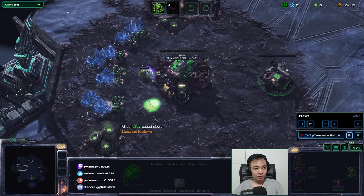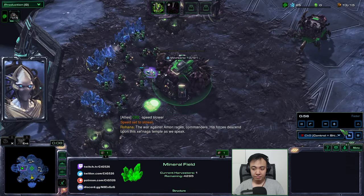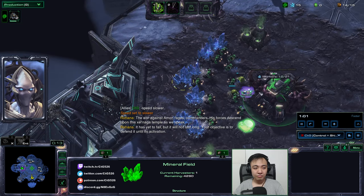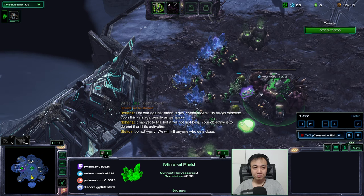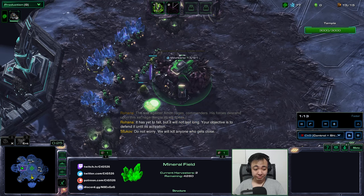Let's get started. So, Brian, tell us about the map. Temple of the Past is the map where we have to protect a temple in the center of the map from waves of enemy units. If the temple survives until the end of the game, we win. If the enemies destroy the temple, we lose.